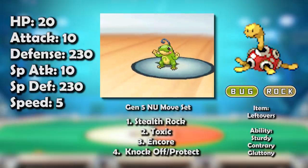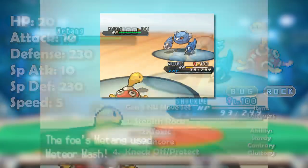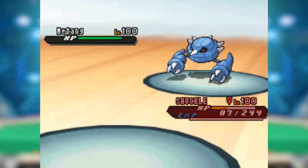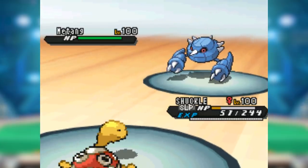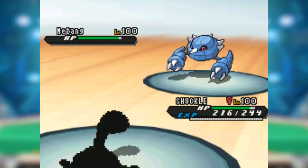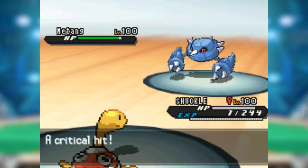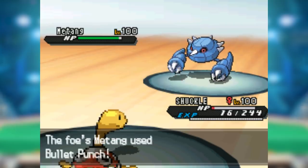Most players, if actually using Shuckle, usually decided to Toxic stall again, and some people liked to put Stealth Rock on it too. It got one more gimmick in Power Split, which allowed it to sort of boost while not completely sacrificing its defenses, but Shuckle still couldn't do much with whatever firepower it gained. Knock Off was run again to remove Eviolite, since Shuckle actually fought a lot of not-fully-evolved Pokémon in Never Used.